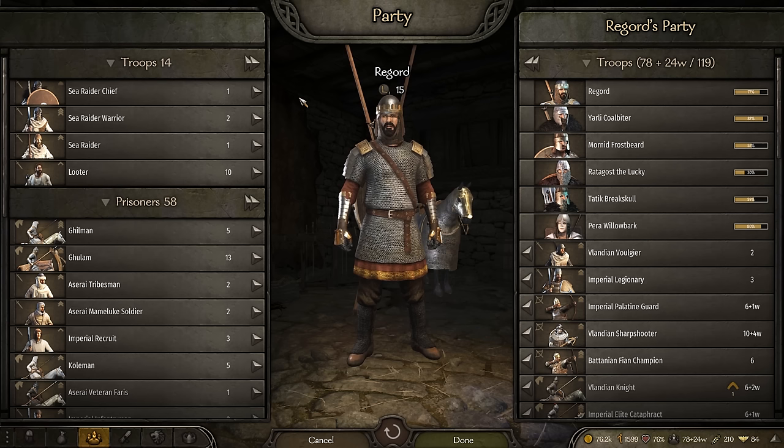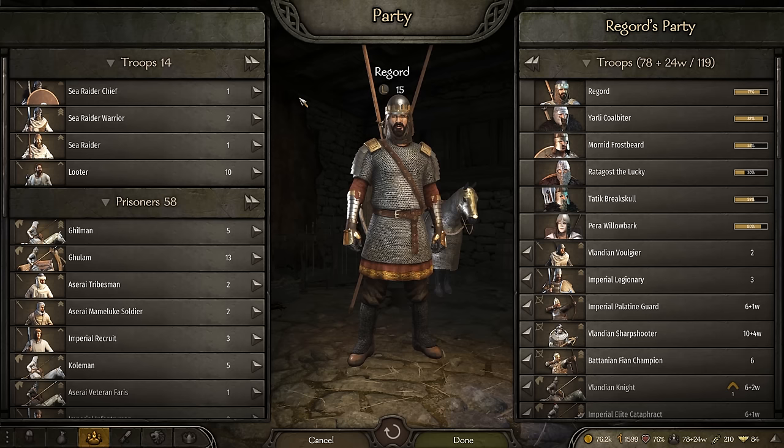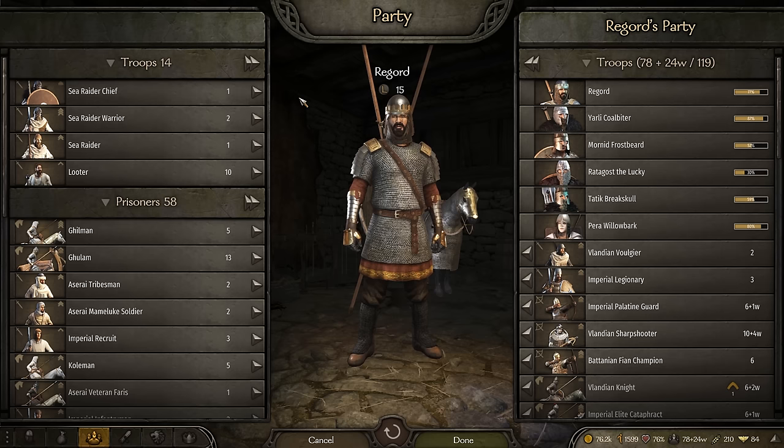Progressing to clan Tier 3 and being a vassal of a nation will guarantee that the ruler will award you a fief as soon as one is available, if you didn't get it in the previous tier. So there's loot, there's renown, there's experience, there's charm experience, but there's one final benefit, and I'd argue that this is probably the largest one.